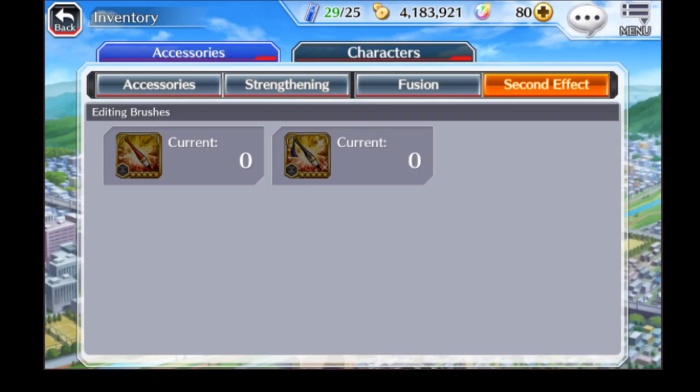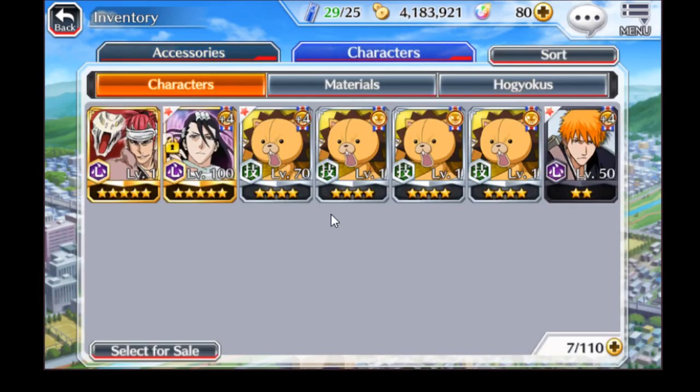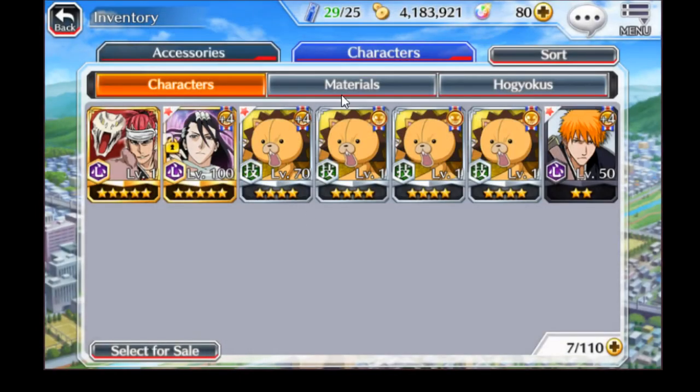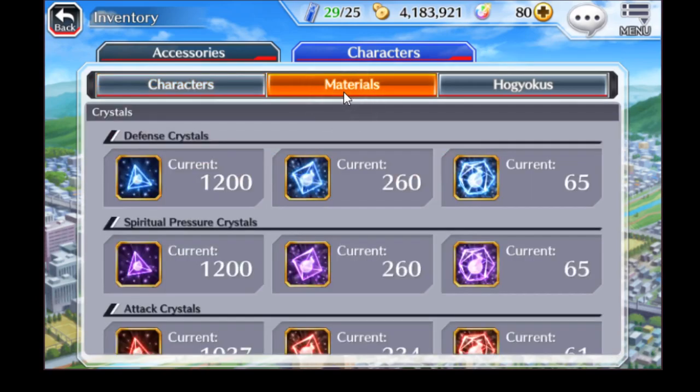Moving over to the character part — this is where your characters are. You can clean out inventory space if you're full, and quickly jump into character details to start powering up their soul tree or augmenting them right from this screen. There's also an edit screen for quickly adjusting your teams or getting characters augmented that you're looking to level up. For now, we'll stick with the inventory screen itself.